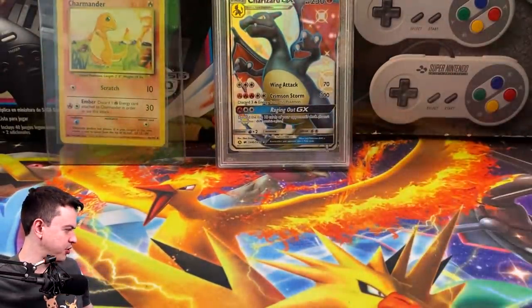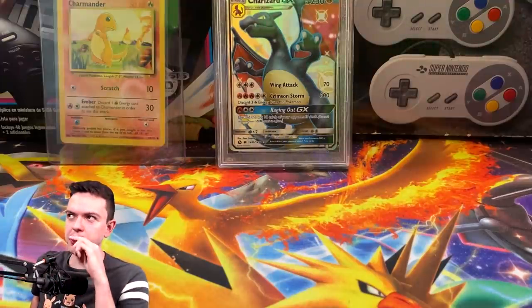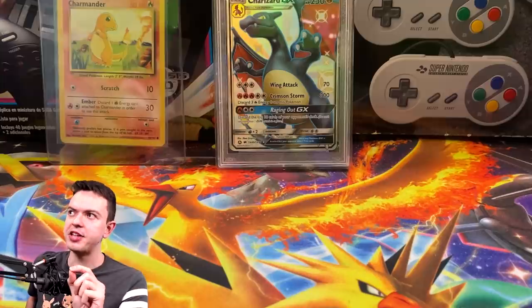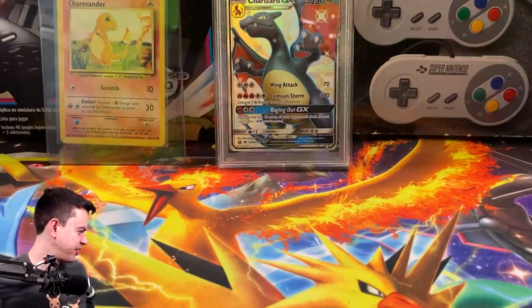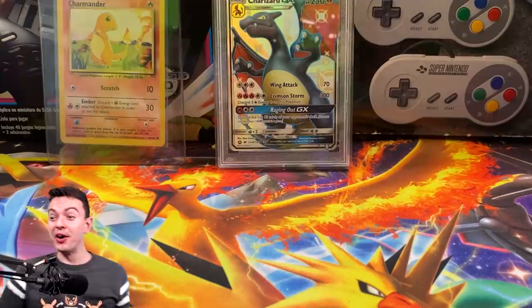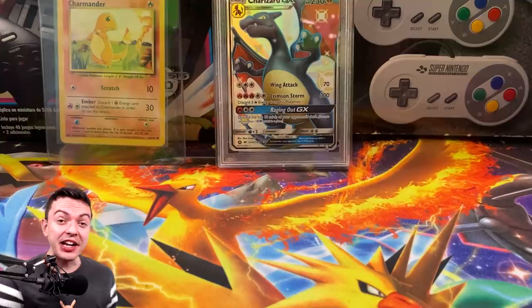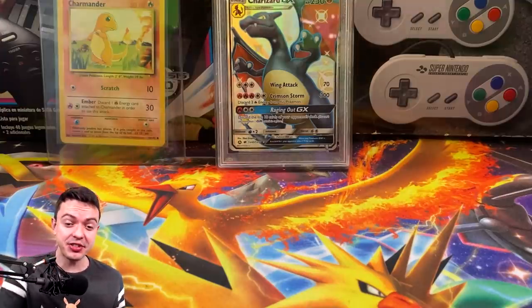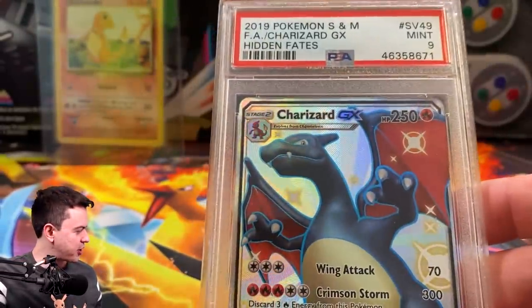I'm kind of curious to see how many 9s exist versus 10s. I'm going to guess at least 500 tens and 200 nines. Wow, close — there are 27 nines and 918 PSA 10s for this card. The quality of these cards has been so insanely good. It's always funny looking back — the very first perfect 10 for that card, it was actually a Beckett, sold for $10,000. How the mighty have fallen. I love this card and don't intend on selling it.